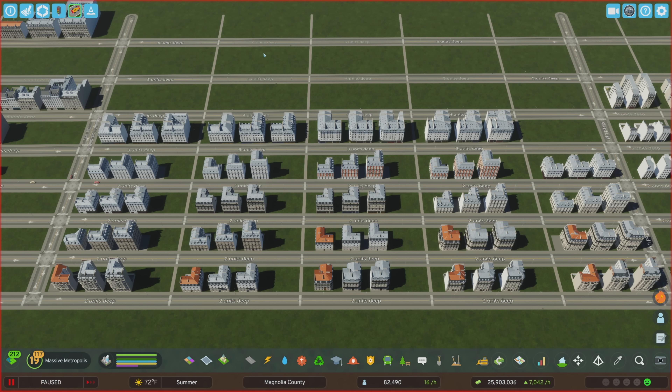In terms of asset variety for mixed use, there are the most four-unit deep buildings, but also two-, three-, and five-unit deep buildings. Then we have mixed use corners, which is the same zoning category. All of the corners are two units deep for mixed use. The main difference from medium density housing is that you have storefronts wrapping around the buildings. There are 12 different storefronts available for the mixed use corners.